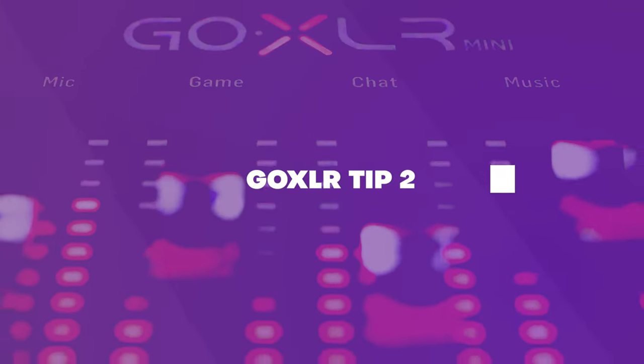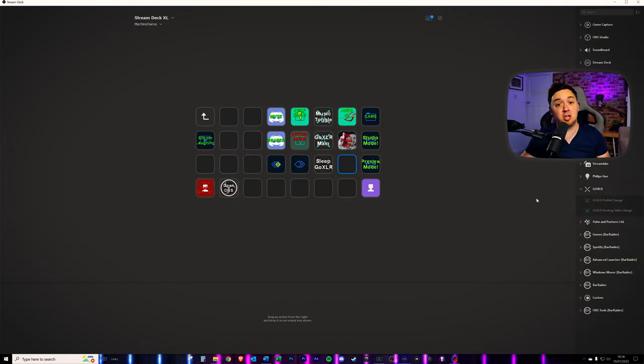The next tip is to link your GoXLR to your Stream Deck. This is something that doesn't take much to set up, and a lot of people do have both a Stream Deck and a GoXLR — the two go quite well hand in hand because you're able to do things on the GoXLR at the push of a button on the Stream Deck. I'm going to mention two of these now as tip number two and tip number three in relation to the Stream Deck. I do have a video all about how you can link your Stream Deck to your GoXLR, so feel free to click on the card here or in the description below. Tip number two will be to have a music toggle on your Stream Deck for your GoXLR. Once you've linked the GoXLR to your Stream Deck, you'll have these profile changes and the routing table change. Tip number two requires the second button — the routing table change.